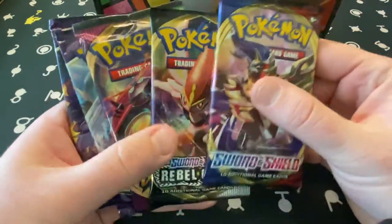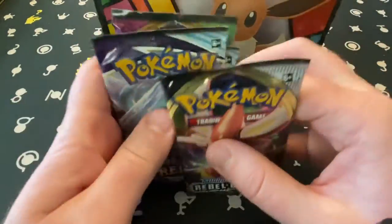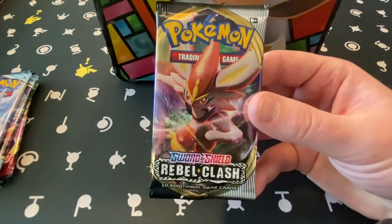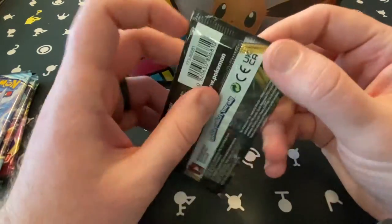Sword and Shield base, Rebel Clash, Vivid Voltage, Chilling Reign. We'll start Rebel Clash, go Chilling Reign, and end with Sword and Shield and then Vivid Voltage — which has some big hitters, some really nice Pikachu cards that would be really nice to pull. But Rebel Clash to start it.